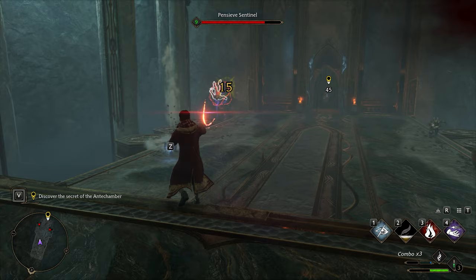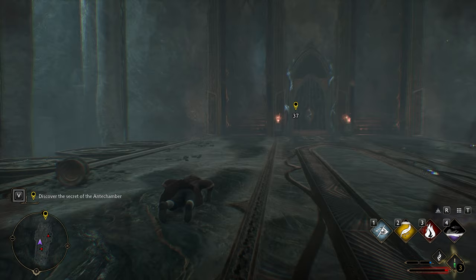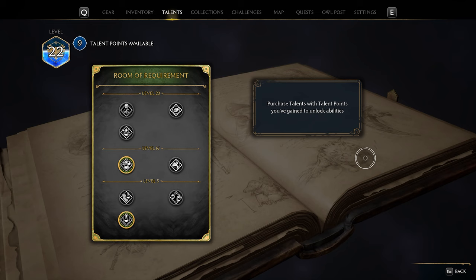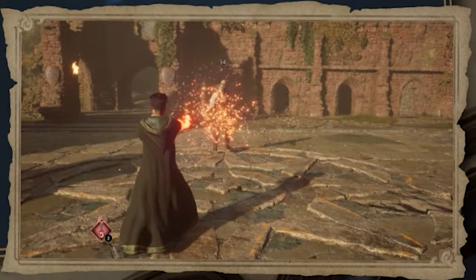The Maxima Potion will increase your spell damage for a short time. This is the most basically useful battle potion, just giving you a boost to damage, and it's one of the easier potions to make a lot of due to gathering the heart of the 2 ingredients in bulk during the game's main story quests. The level 16 Maxima Potion Potency talent in the Room of Requirement talents can be taken to increase the damage further and even break enemy shields without the need to use a specific spell.